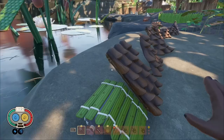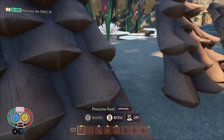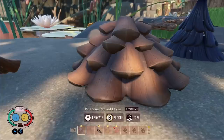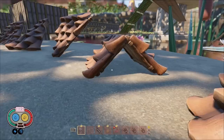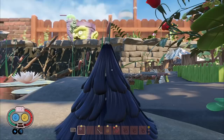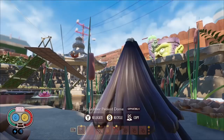Then we have the pinecone roofs — these things look beautiful. We've got the regular roof, the triangle one, the curved triangle, the inverted triangle, and a half top piece. We've got the dome one and there's also a big feather peaked dome which is a lot taller than the regular domed version — you can see this is the regular one and this brand new one is much much taller.